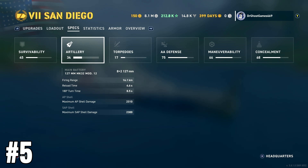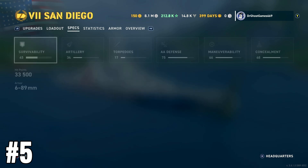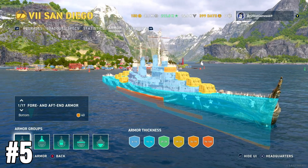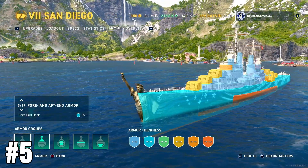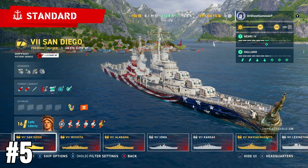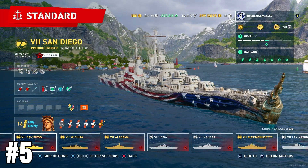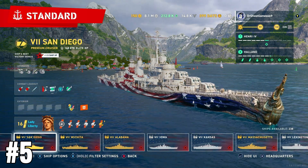It just doesn't seem very balanced to me. Look at the consumables — you got two repair parties, but how helpful is that when you only have 33,000 hit points? You used to have 27,000 until Wargaming buffed it, but those 33,000 hit points are going to get chewed up so easily because the armor is an absolute joke. You can't tank anything. I don't mind playing it sometimes and you can have a decent game in any ship, but this one — just throw it to the chopping block and let it rust in my port. That is my number five spot.